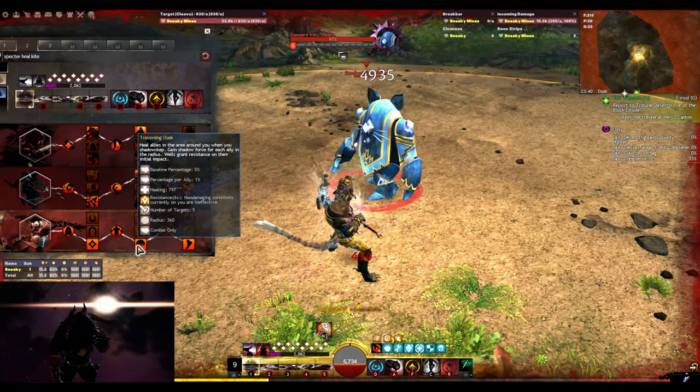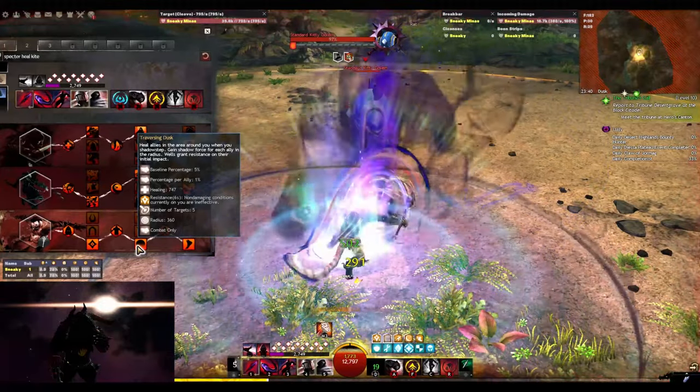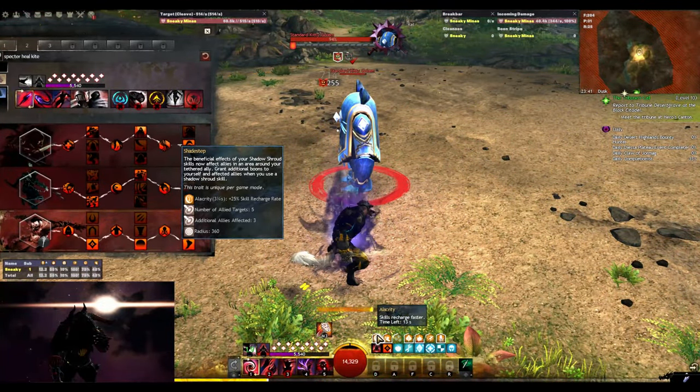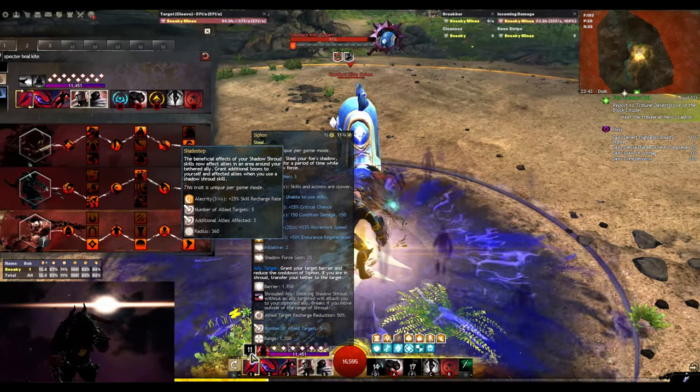Shadow Stepping heals even more, returns Shadow Force, and Well also grants Resistance. Your Shroud skills affect your whole party and you give Alacrity by using Shroud skills. Note that this happens around your tethered ally.